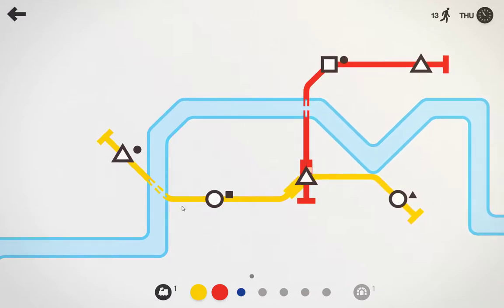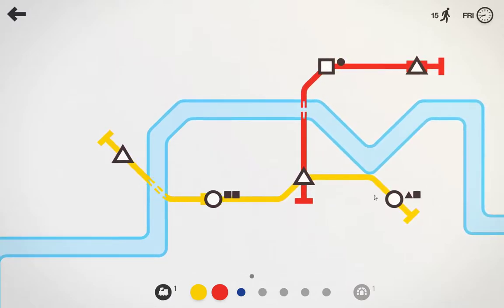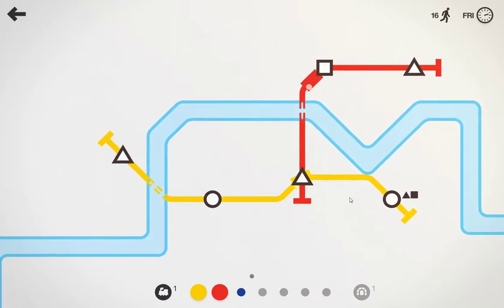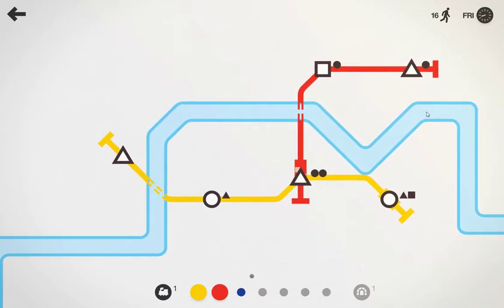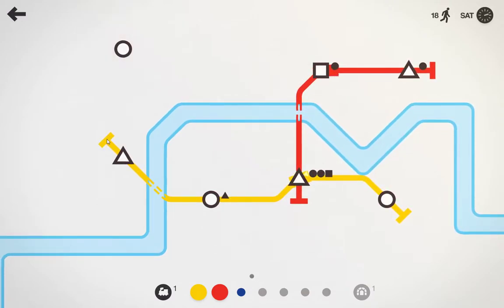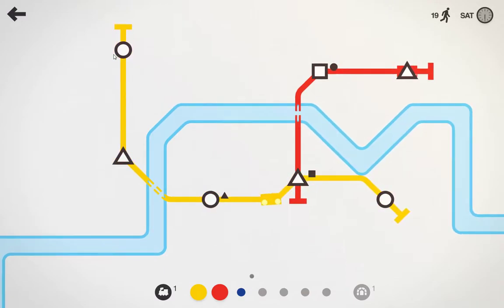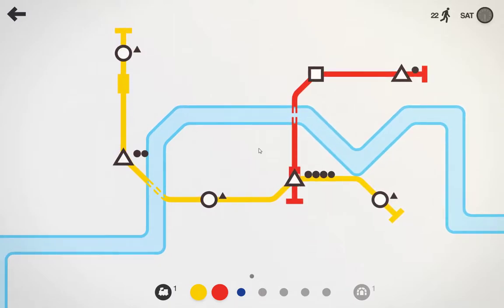Now we have two train sets, we still have one extra line we can use, and an extra train. We could put an extra train somewhere if one of our lines becomes too big or too many people are around. So far it's nice and quiet. We'll see where the next track spot pops up - there we go. I'm going to extend it out there, and now you can see this line is getting a little bit long.